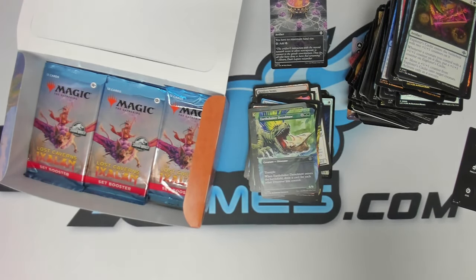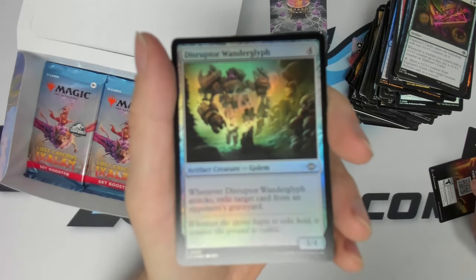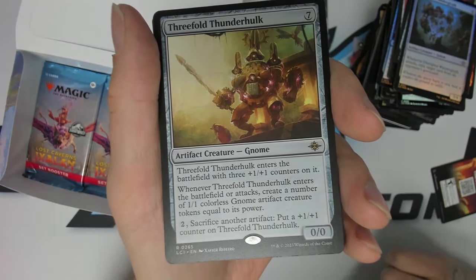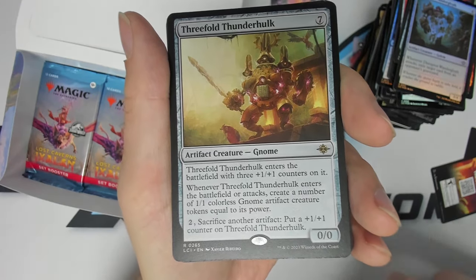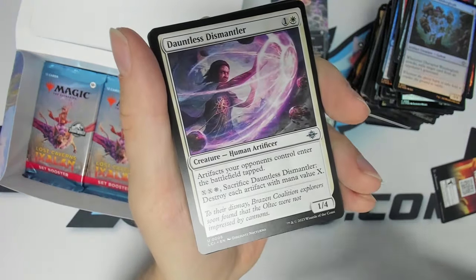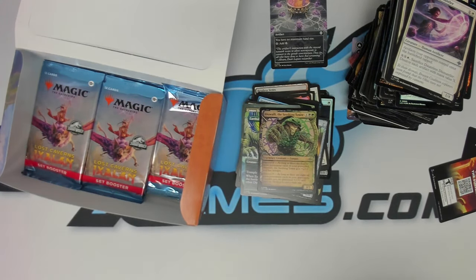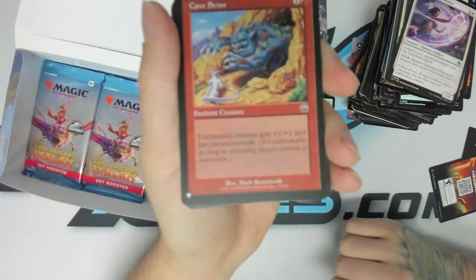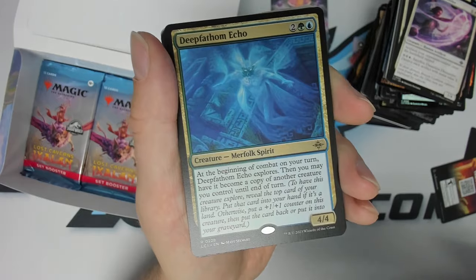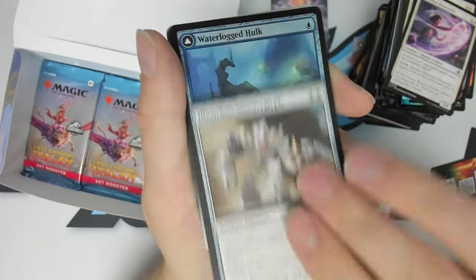The new Colossal Dreadmaw — they had to power creep him. A foil Disruptor Flare Glyph — graveyard hate. We got a Threefold Thunder Hulk — whoa. And a showcase Whelp of the Seathing Tower — little showcase card. Another list card: Cavern Sense. Foil Poison Dart Frog. We got Deep-Fathom Echo, and an Illustrious Wanderglyph — commander rare.